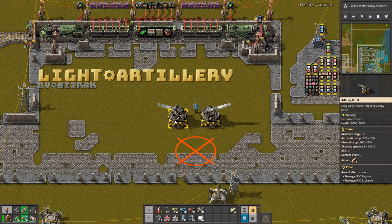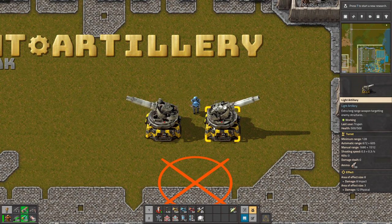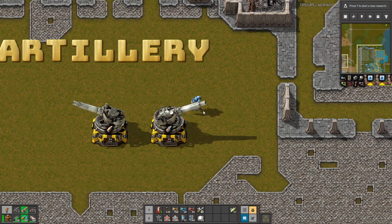So this is a normal artillery, and this is the Light Artillery. The sprite is the same — it's kind of lighter, but it doesn't matter.